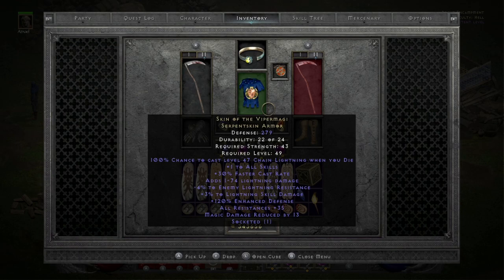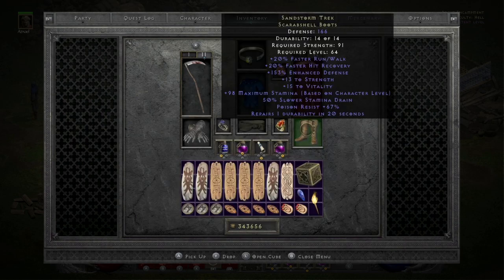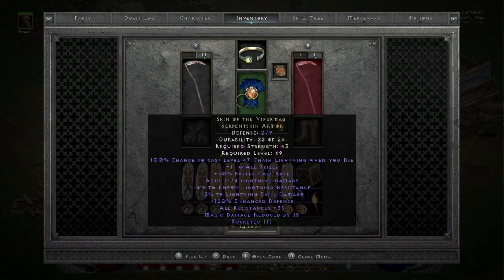The facet was 4, minus 4, plus 3. Using Sandstorm Treks for the 67 to poison resist with Energy Shield — the only thing that gets through is poison damage. There's no poison in cows, but it's nice to have poison resist up. I have 15 to Vitality and 13 to Strength. I'm trying to boost Strength points so I can save them to add to Energy, which is why I'm using not-upped Skin of the Viper Magi.